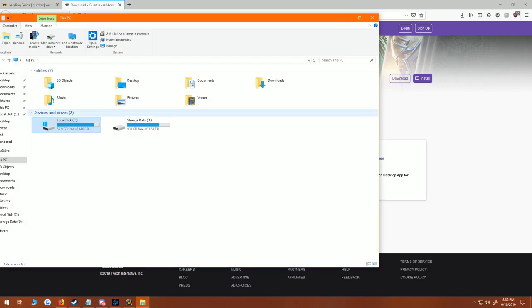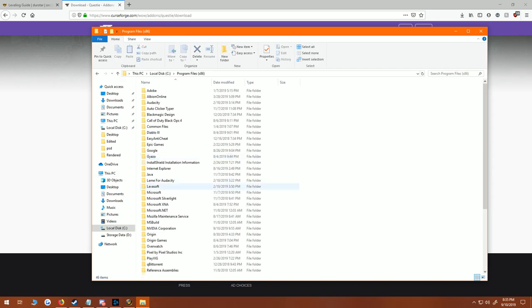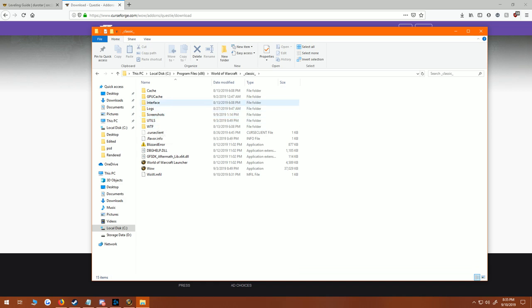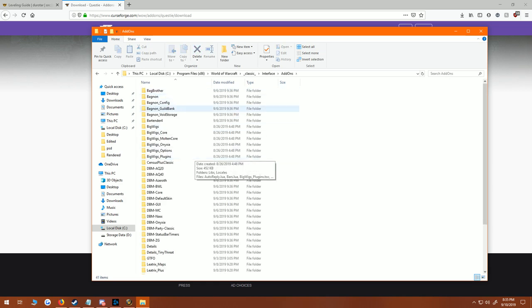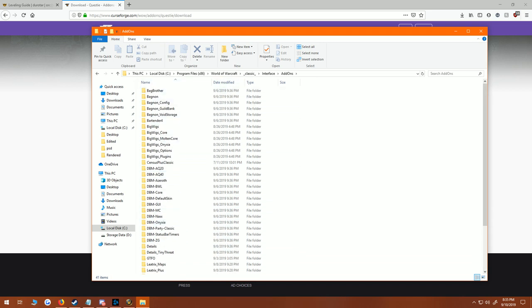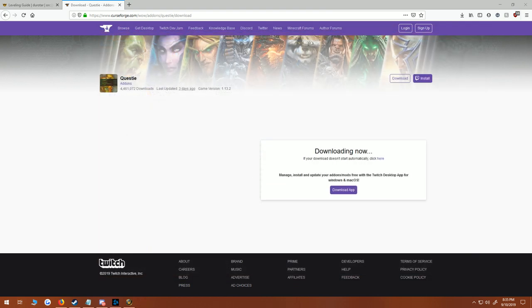What's great about this is pairing it with Questy, which is an add-on I'm going to suggest. You click download and it'll come up shortly. You save it, then go to your local disk or wherever you have World of Warcraft saved — go into the folder, go to Classic, go to Interface, go to AddOns, and extract it there. These are all the add-ons I currently have, and there's my Questy.